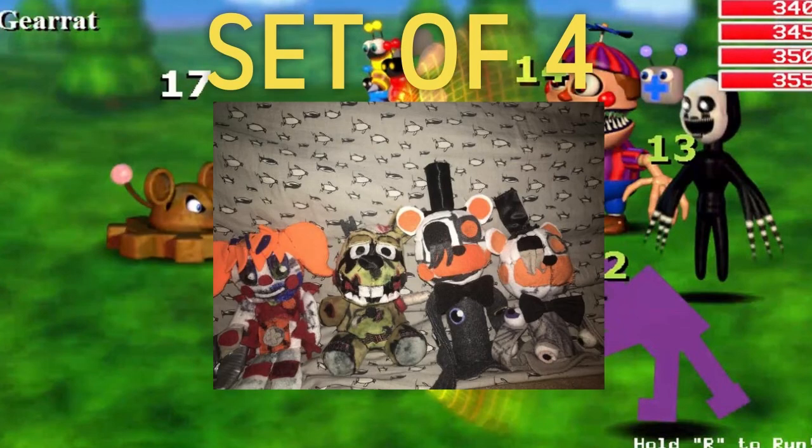Next up we have a set of four. We have Scrap Baby, which looks really good — completely homemade — the hair, makeup, and detail all look great. Right beside it is Scrap Trap, customized from an actual Springtrap. Great job on how it turned out — the tearing looks good, it was given proper withering for a Scrap Trap vibe, the buck teeth, the feet, the tear, and the missing arm. Next to them are two Molten Freddies, slightly different body types but similar in color and mask design — they both look fantastic. Overall very very impressed.